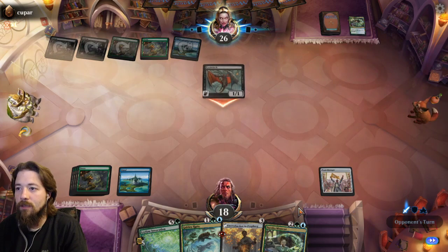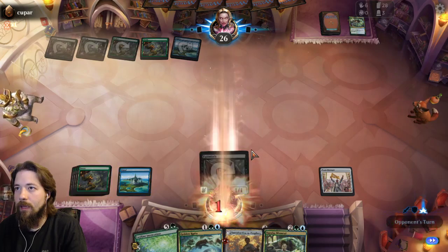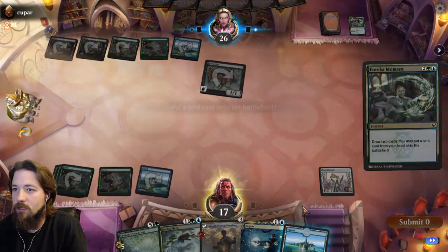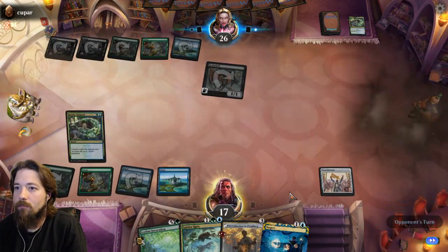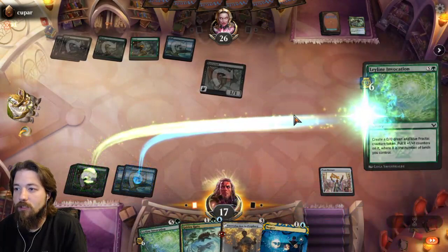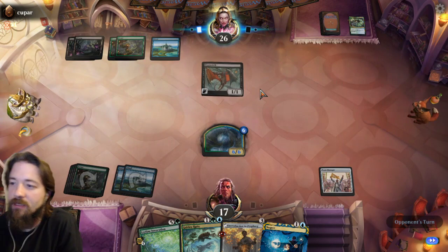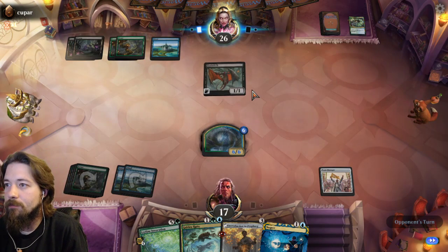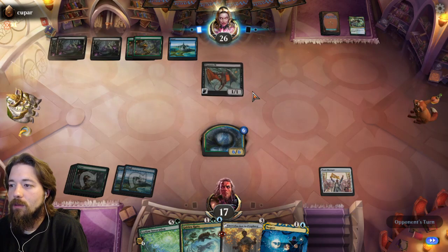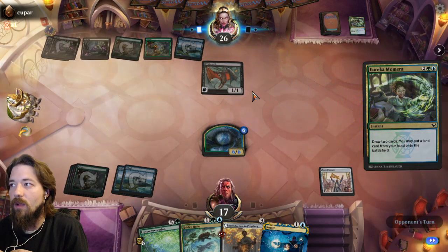I'm just getting hit by the Eye Twitch — I'm good. You just gain a little life keeping this game slow, but the Ley Line Invocation is going to come next. I can equip the Team Pennant, cast Intro to Prophecy, and still keep the Negate active, which is pretty awesome. Okay, so he's drawing a lot of cards.